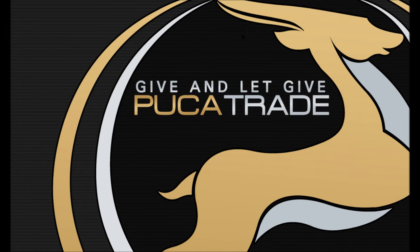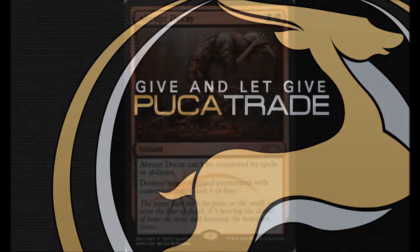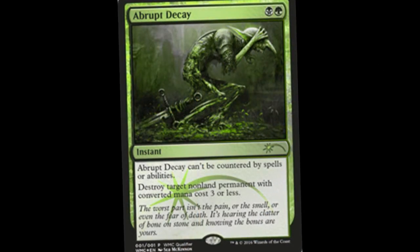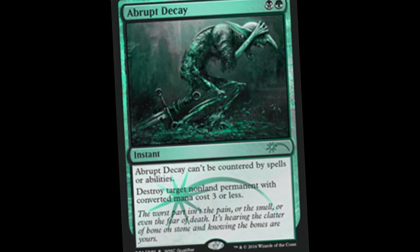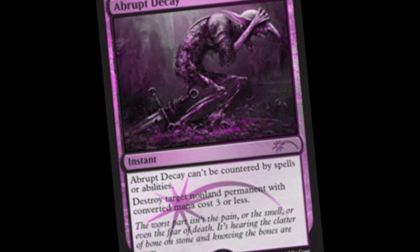For the month of October, remember the hashtag SOTM — the staple of the month is an Abrupt Decay foil promo. So if you want to get your hands on this card and win it for free, make sure you're a subscriber.